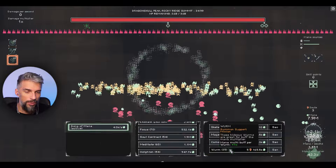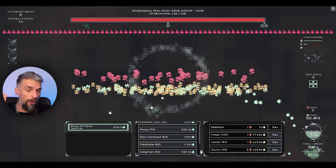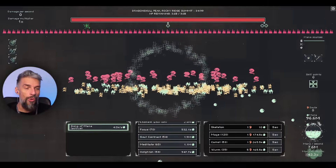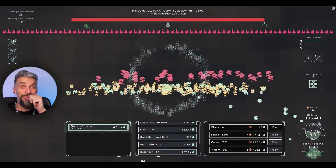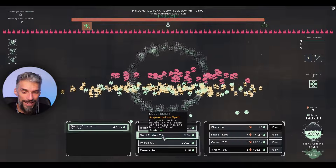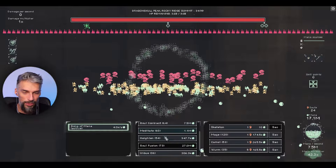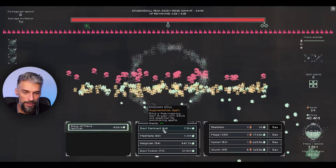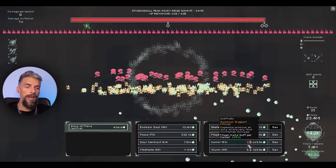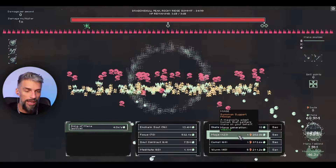We're at like 4-5 million mana per second and growing. This is broken! With soul fusion we get 14 souls straight away. Soul contract gives 10 more. Enchant soul and others give us 35 souls total out of nowhere with this fantastic build. Let's get more camels, more worms, more mages. Now we're at 10 million mana per second! With 48% amplification giving us 10 million mana per second, we can get more soul contracts and souls.